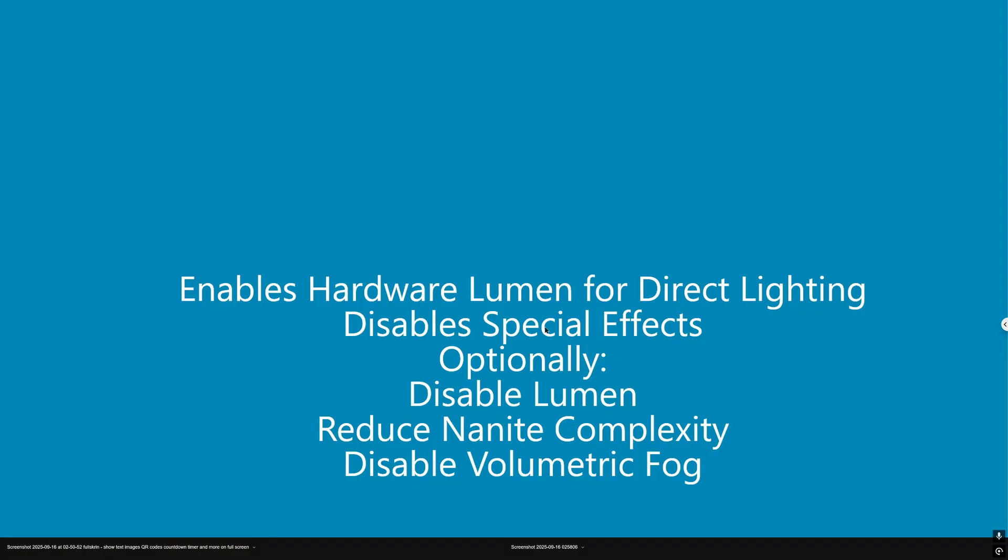Optionally, on older GPUs or lower-end parts like the RTX 4060 mobile or the RTX 3060, we recommend disabling lumen and reducing nanite complexity. You can also disable volumetric fog, but we recommend against it as it can lead to visual artifacts.